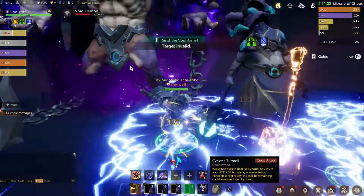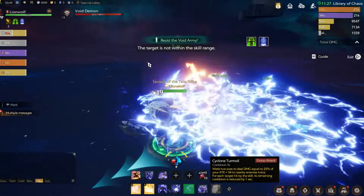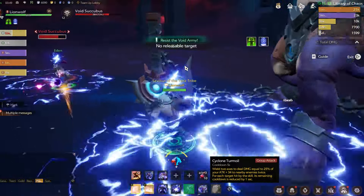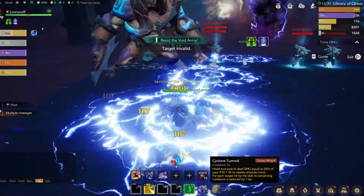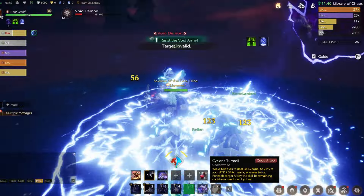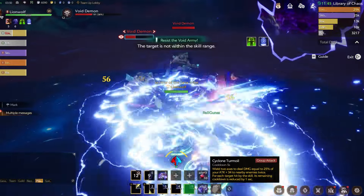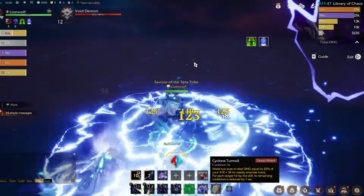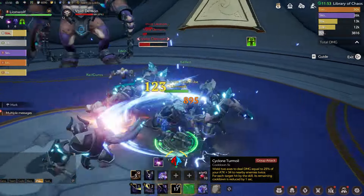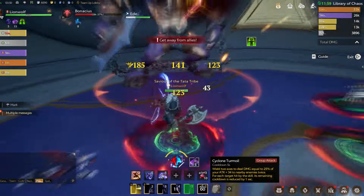The next ability is for group attack — a cleaving attack called Cyclone Turmoil. You wield two axes to deal damage equal to 25% of your attack plus 34 to nearby enemies twice. For each target hit, its remaining cooldown is reduced by 1 second. If there are a lot of targets, spam this ability along with Earthquake. If it's on cooldown, use abilities 1 and 2 to generate beastliness and sanity. If there are more than two or three targets, Cyclone Turmoil is your priority; otherwise use Wrath of Thunder.